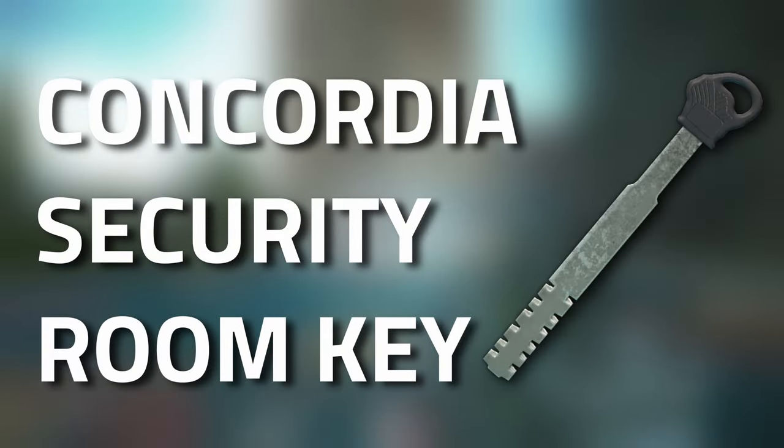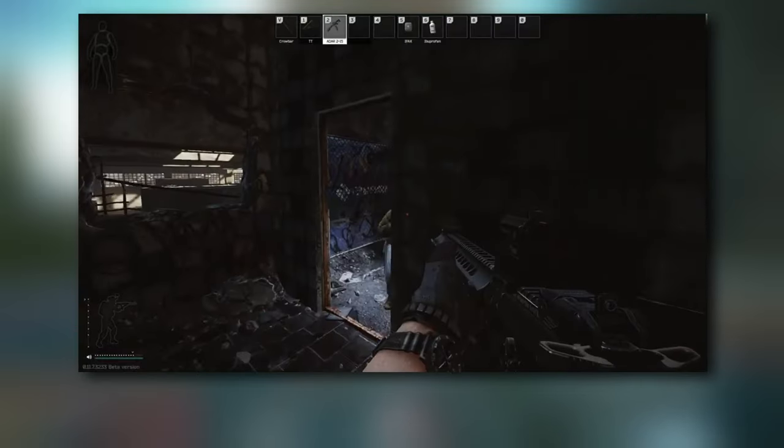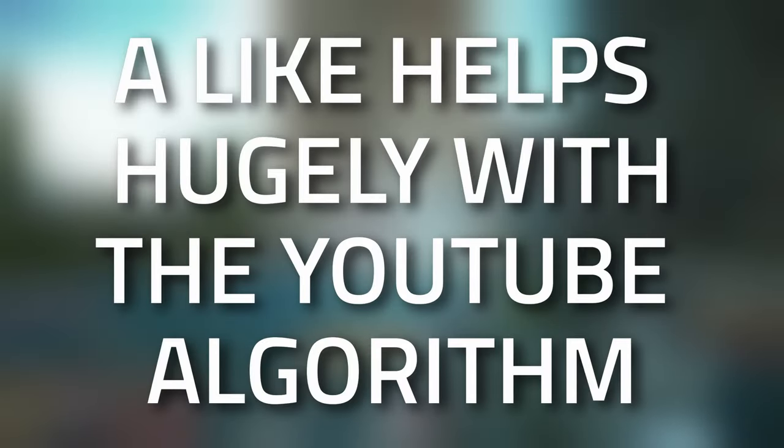Hey guys, and welcome to a key guide for the Concordia security room key. This key currently spawns in jackets as well as in the pockets and bags of scavs. Don't forget to leave a like on this video if you find this guide useful.